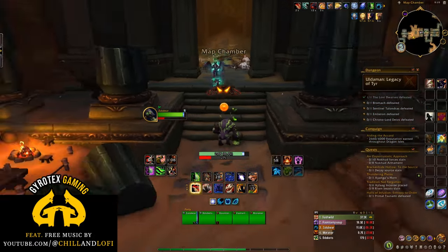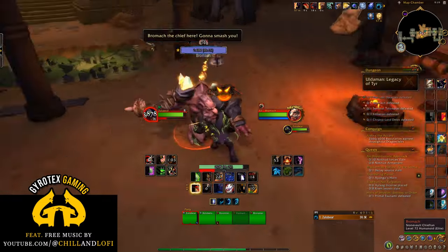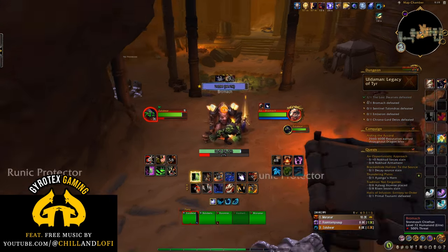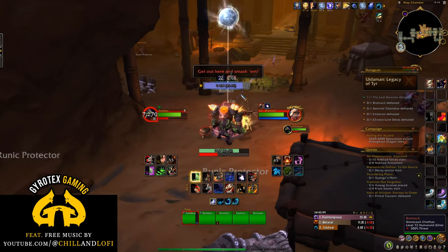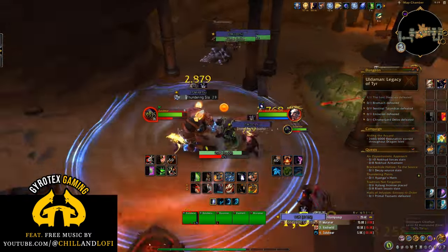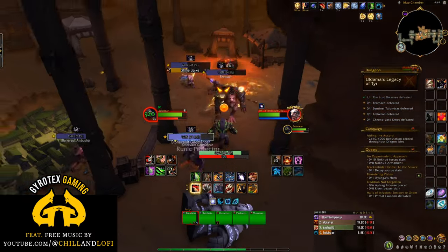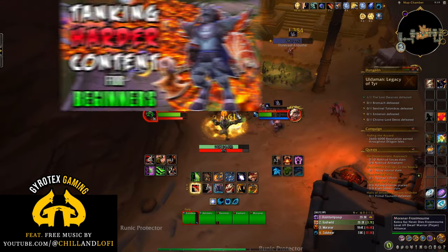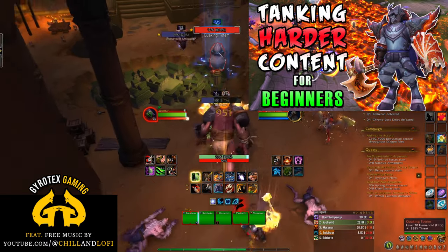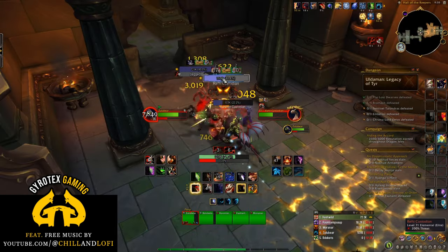I've tanked every new dungeon in Dragonflight, and today I'd like to offer beginner tanks a quick walkthrough and high-level tanking guide for the final dungeon in the lineup: Algeth'ar Legacy of Tyr. I've tanked it on normal many times, on heroic a couple of times, and once or twice on Mythic Zero, so I have a pretty good idea of how to best tank it. Before we begin, if you're new to tanking, go watch my recent video with tips on tanking harder content — it might help you further.